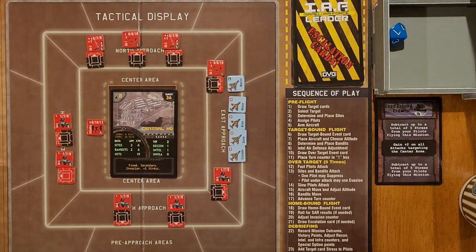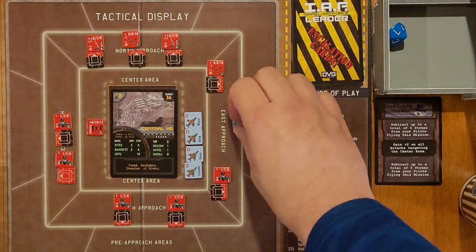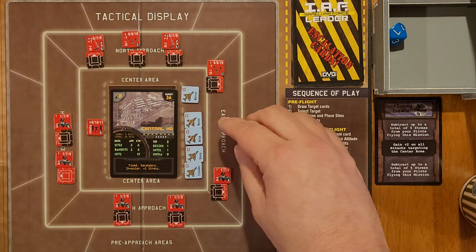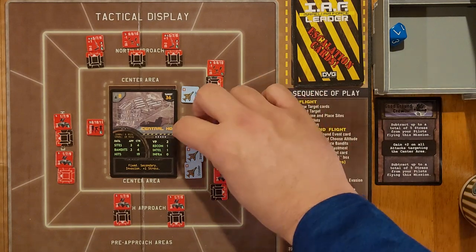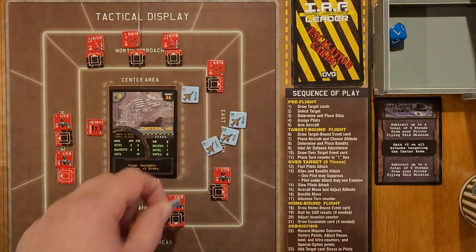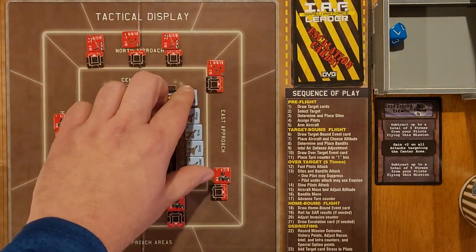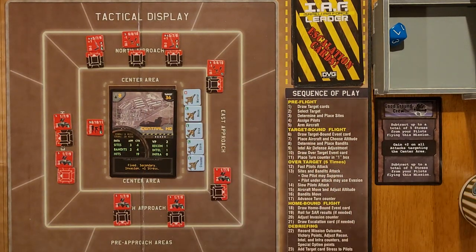Now we'll be moving into our target area. Everybody's going to move in. Warrior pops to high because he's got an AGM-62 which needs to be launched from high. Everybody else goes low. We're starting our target run here. Warrior is the only one who's high. That's the end of turn two - we go to turn three.